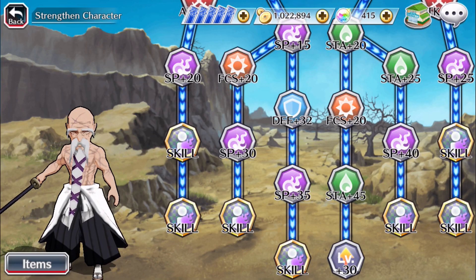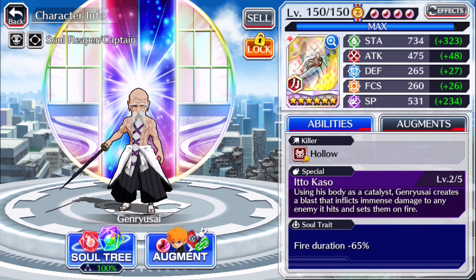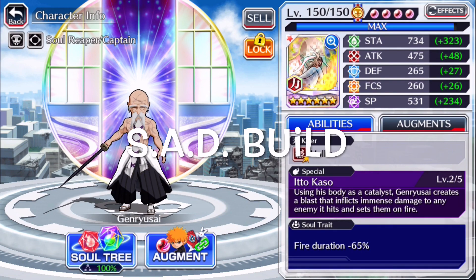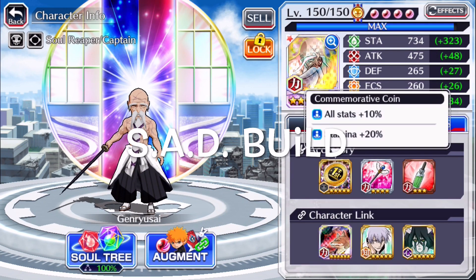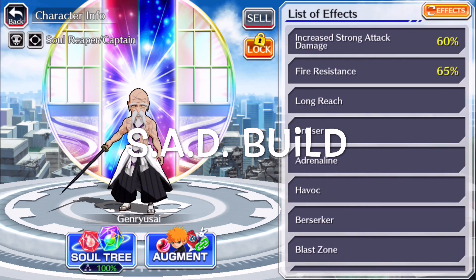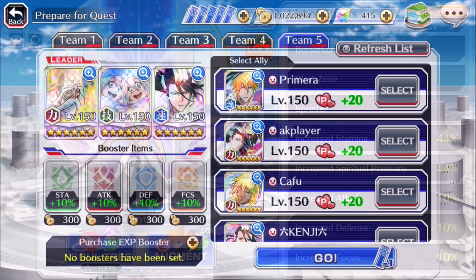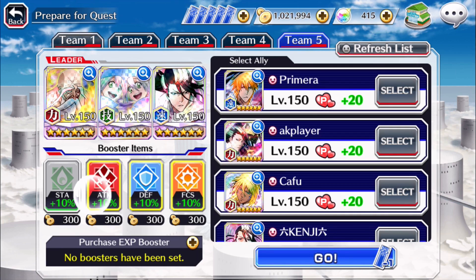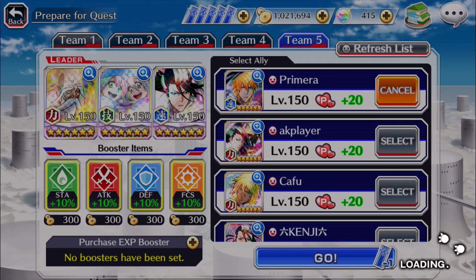Those are all his attainable upgrades — he's looking pretty clean. He only had one augmentation to his special, but he does have augmentations to his normal attack and strong attack, so that's pretty good. Without further ado, enjoy the clips — running a SAD build. Ken Patchy raid quest, full boosterinos, SAD build, let's get it.